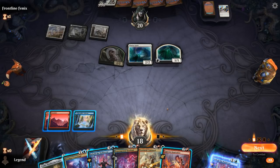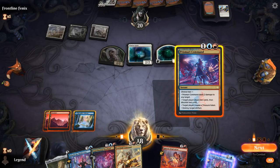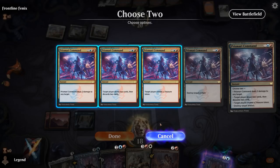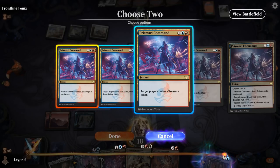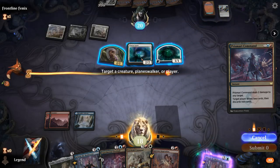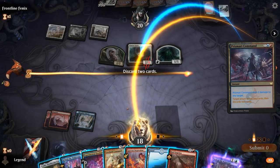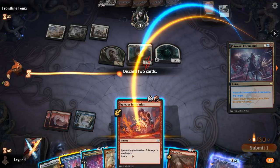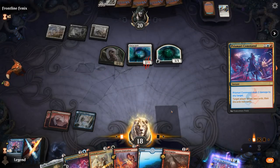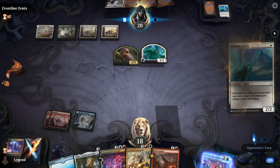Next turn I don't want to spend my turn casting Sciences, but I do want to be guaranteed to activate Kodi the turn after. So deal two to the Spirit with Command and make a Treasure — or draw two discard two, which is likely to find a land. Drawing and discarding spells fuels our Overload. We discard two cards — we already have a Behold waiting in exile so we can discard one, and keep the more mana-efficient Royal Eruption, discarding Inspiration. Next turn we can finally play Kodi, hopefully not too far behind on board.